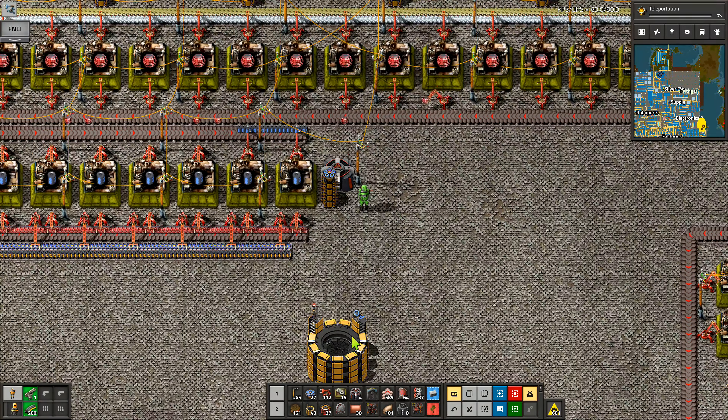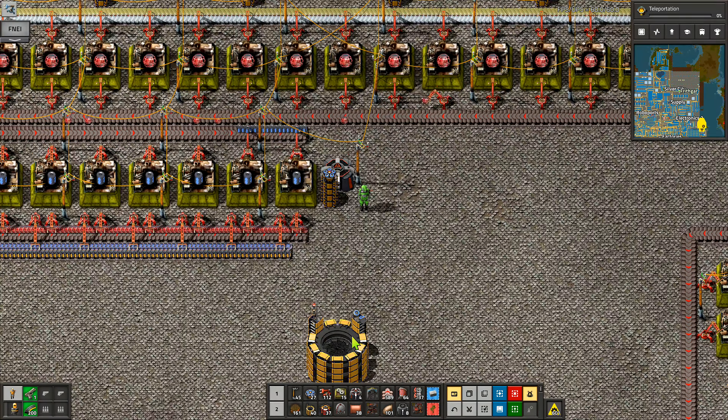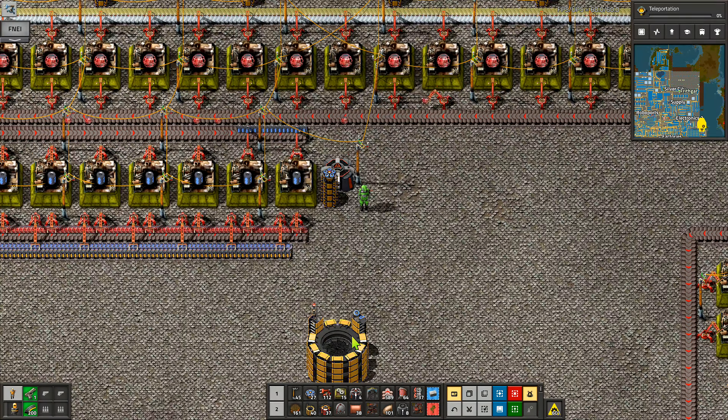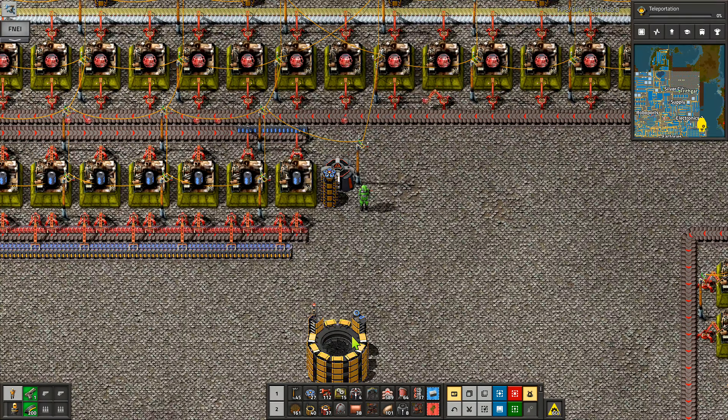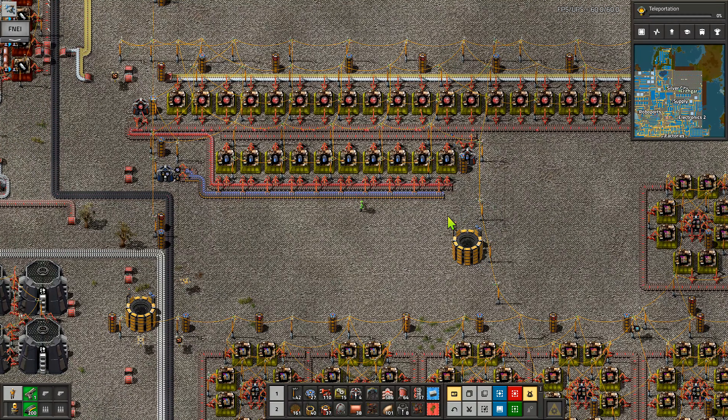We've now got some research done - it won't be long before we're doing the next research, but we can't do the other bits yet. Let's pick one of these - manganese, zinc, nickel - let's take the zinc one. These would be nice. We've got the blue science analyzers now. Let's see if we can do the teleportation thing - I have got the blue science thing.